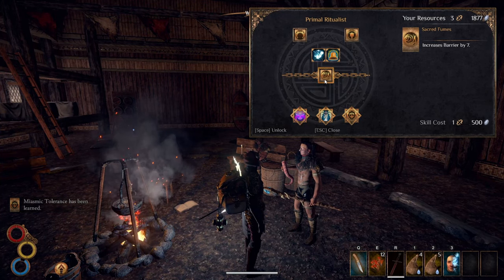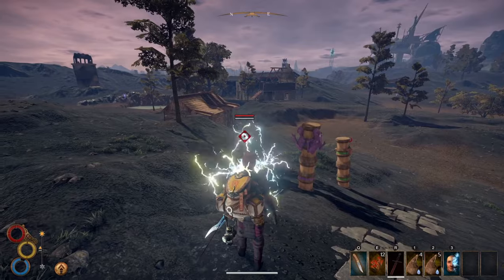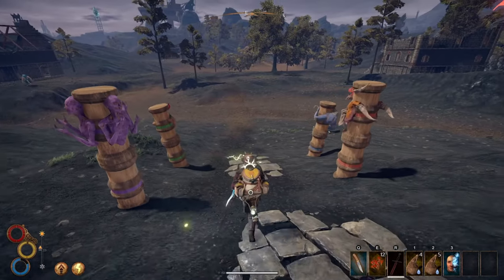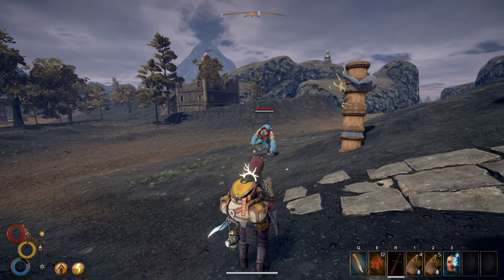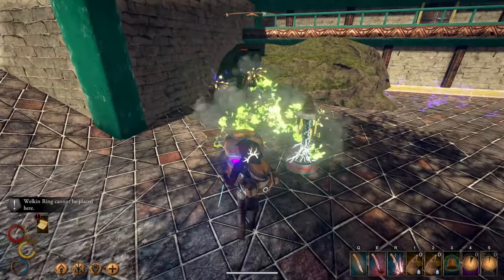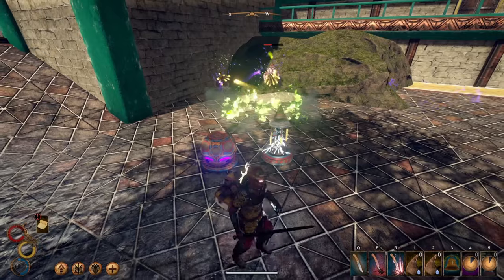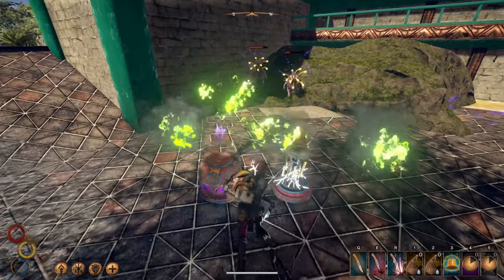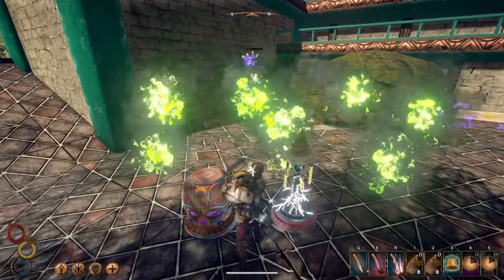Sacred Fumes is where you will need to spend a breakthrough point and gives you 7 barrier upon learning the passive skill. Barrier is the counterpart of protection — protection reduces your physical damage taken by a flat rate, while barrier does the same thing with elemental damage. This is extremely good in large amounts and completely negates certain attacks that aren't powerful enough to hit you. I got hit by a lightning attack with and without 7 barrier: my health was reduced by 19 without the barrier and only 12 with it. This skill won't make you invincible but can greatly reduce damage taken from fire, lightning, and any other elemental attack.